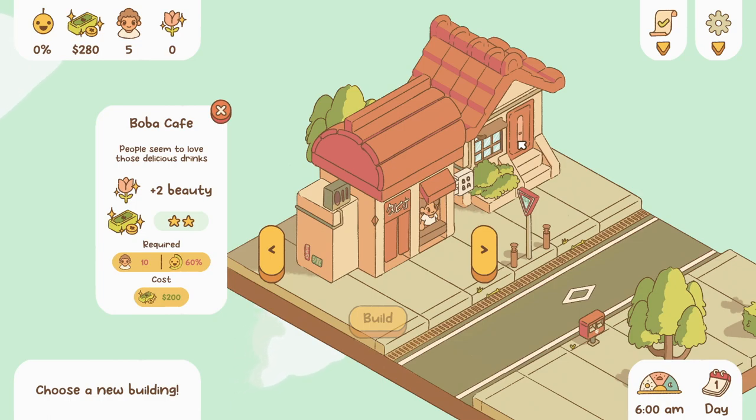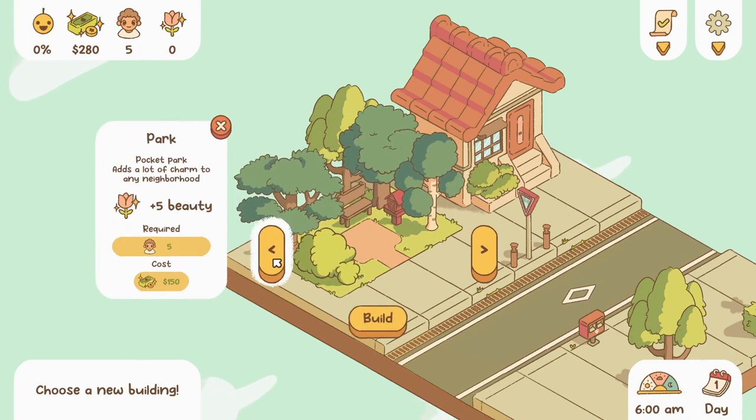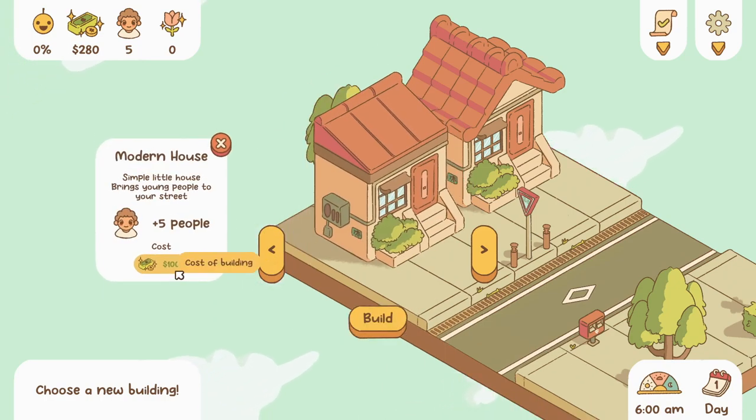The required satisfaction, required villagers — the cost is 200. We have five villagers, so we need five more. We can't build the boba shop just yet, so I think we're going to have to build a house first. The cost is 100. Oh my god, how are we gonna afford the boba shop?